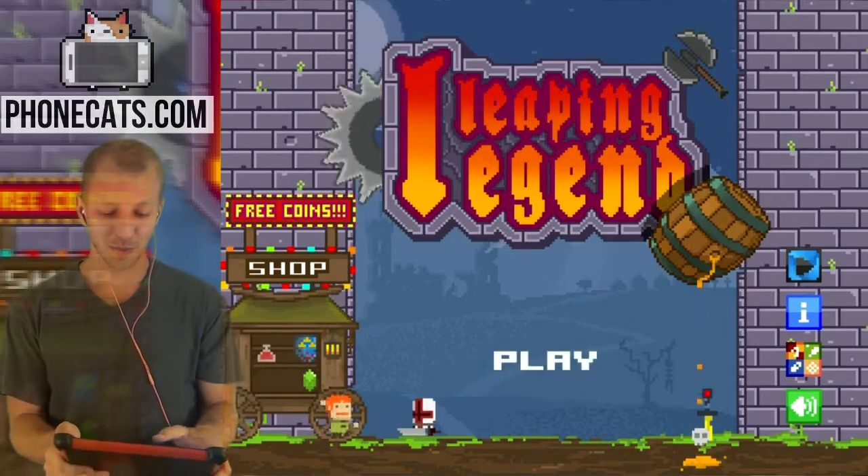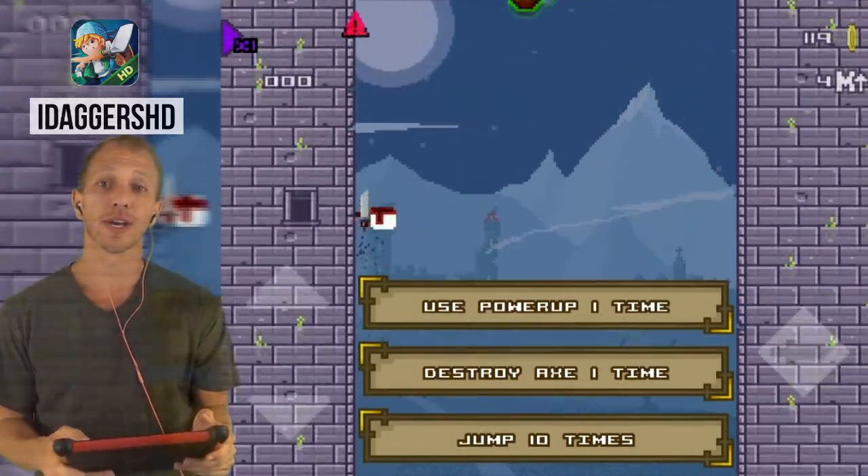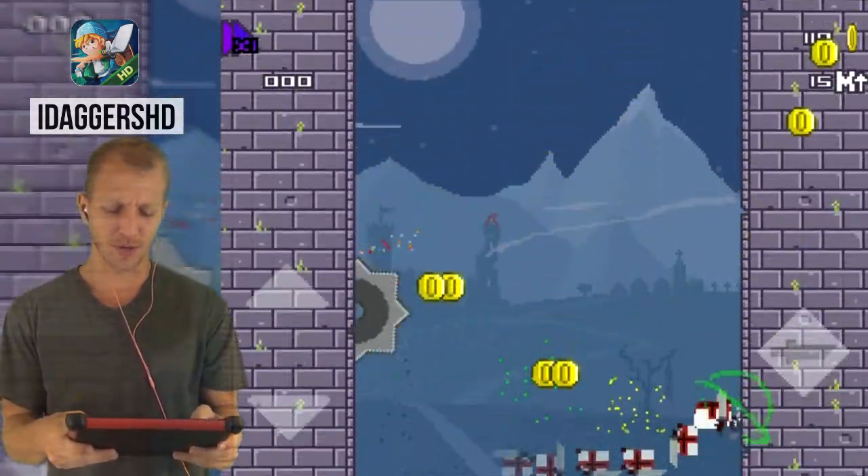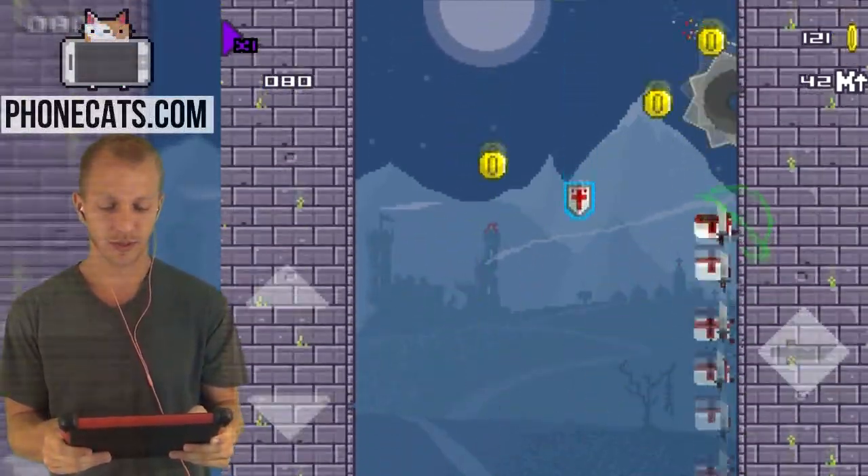Hey man, this is Chris with Funkhats, and here's some gameplay for Leaping Legend. This vid's brought to you by iDaggers on iOS. It's a dual-stick shooter-controlled platformer, and it's as funky as it sounds. Check it out.